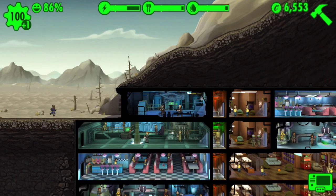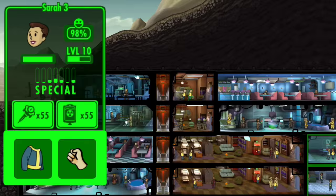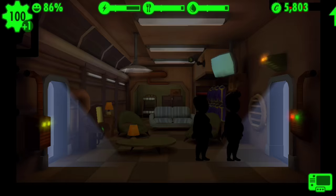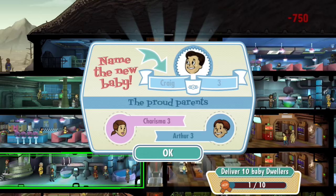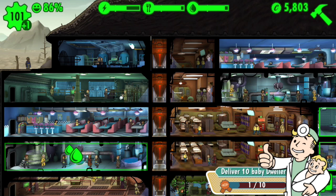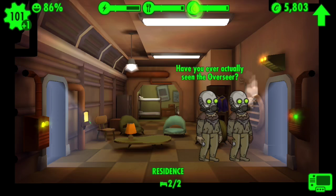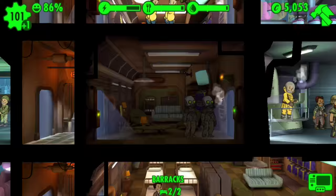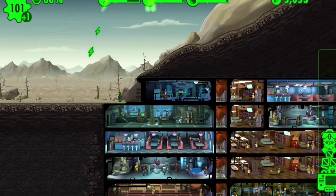He cannot be added until I upgrade living quarters, so why don't I go ahead and do that? Although I've got a whole bunch of babies waiting to be born, so that might take precedence. Let's upgrade that. There you go — babies. Let's upgrade this one. Let's see if I can collect this guy before the babies get born. Yes! Okay, here's another baby.